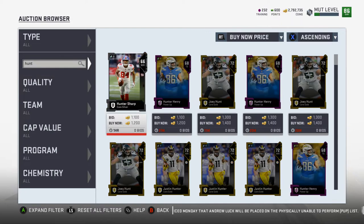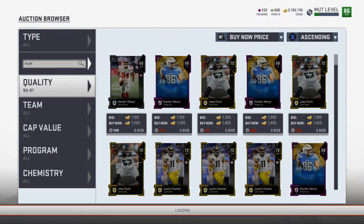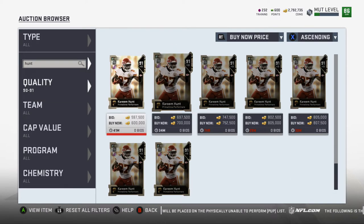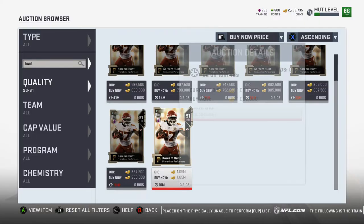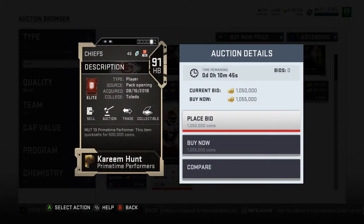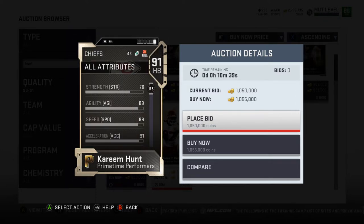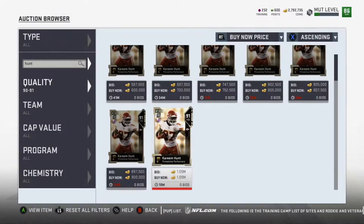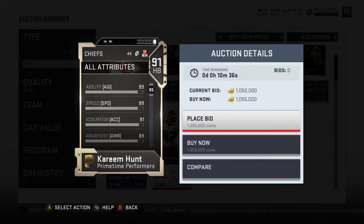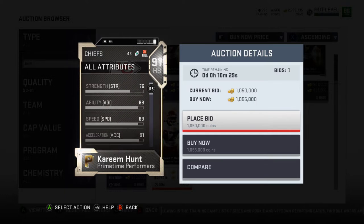Kareem Hunt — there's one up for 600K. Someone just wants to get rid of that bad boy and get as much coinage as possible. So they quick sell for 500K. It looks like the limited time cards are just going to sell for 500K. So especially if that Sherman gets down to a reasonable price, I'll buy him. It's a 500K quick sell on your team — if you don't need the coins, it's really nice.